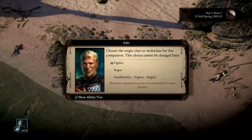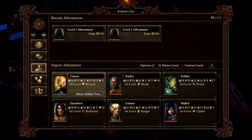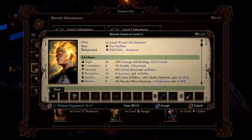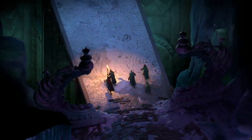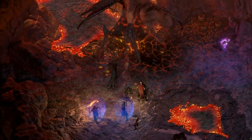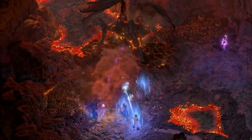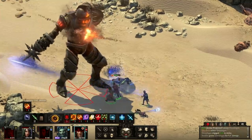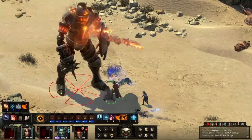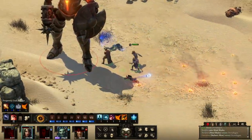You'll encounter companions throughout the game, each with their own motives and backstory, or adventurers for hire who travel and fight alongside you. Building a well-balanced party of five is key to surviving tough battles. Include a couple of defenders to protect the more frail party members, and a support character to heal and buff when needed. The remaining two roles should be either strikers or crowd control, and it's worth having at least one long-range damage dealer to chip away at the enemy from a distance.